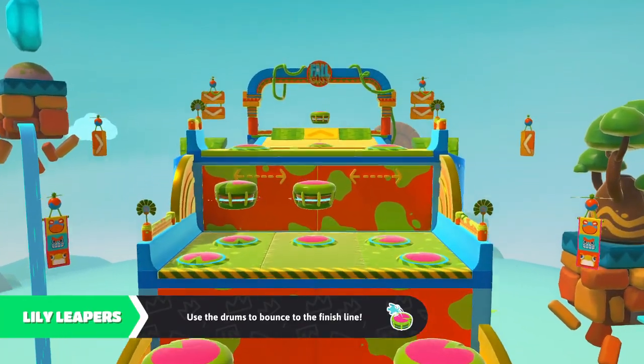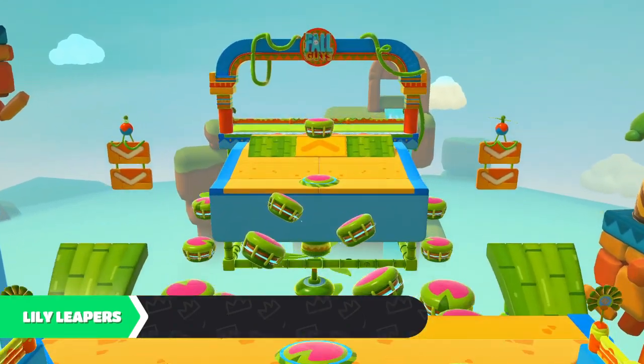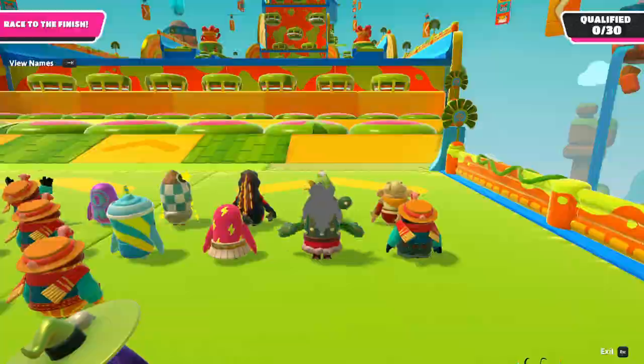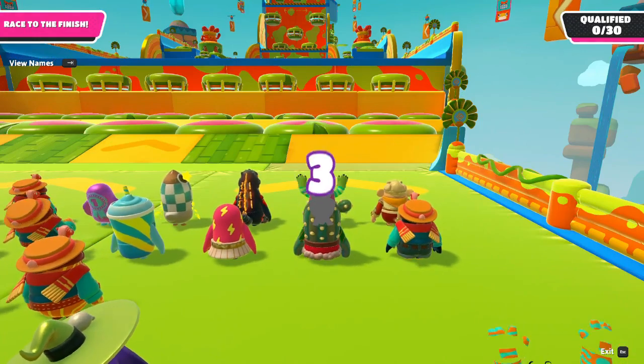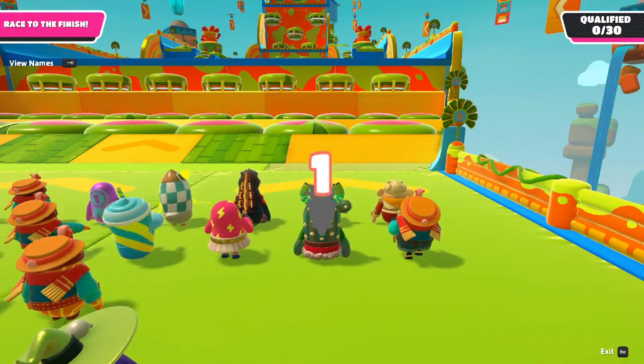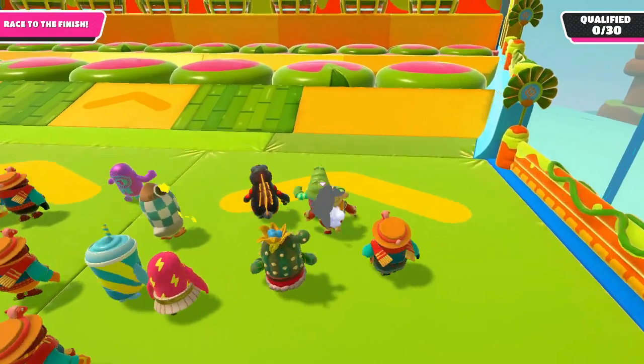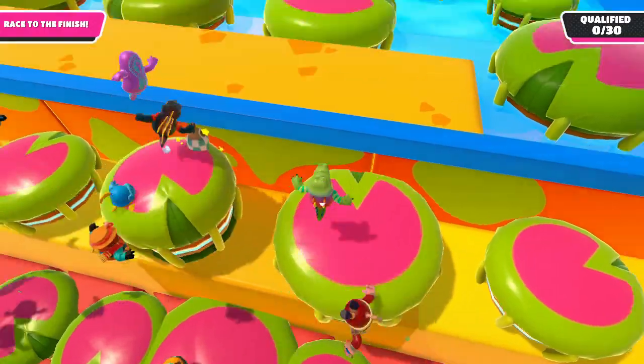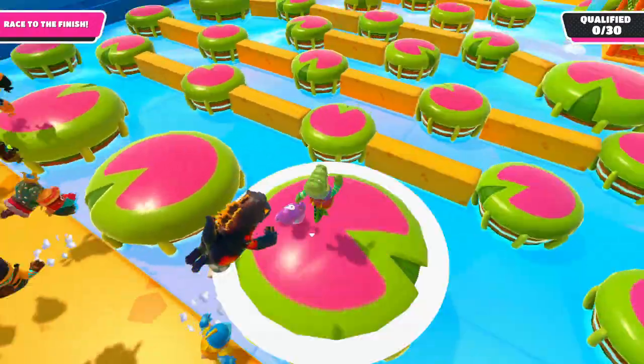Typically with any Fall Guys map, your spawn can affect how well or how poorly you perform. You'll see right here that I spawn relatively in the front. What I would say with this map specifically is that you want to take the shortest path you possibly can, and you'll see coming up in the second section that I actually end up skipping a couple of rows of lily pad bouncers.